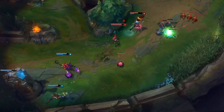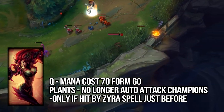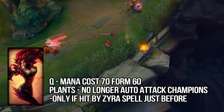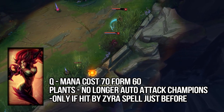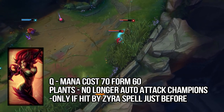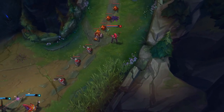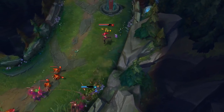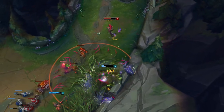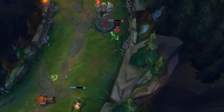There are two nerfs in support which are really big that most people have kind of missed. Zyra is the first one — her plants are no longer going to auto-target nearby enemy champions, which is huge. They're only going to target champions if they have just been hit by a Zyra spell. So if you use your Q in lane and spawn plants but don't actually hit the champion with the Q, plants will hit whatever is closest — most likely minions. You're going to have to make sure your Q or E hits the enemy champion if you want your plants to target them. The mana cost of your Q is also going up by 10 to 17 mana, and these are actually really big changes.